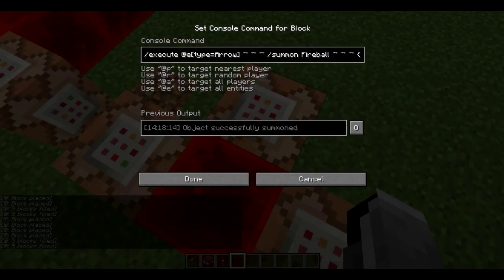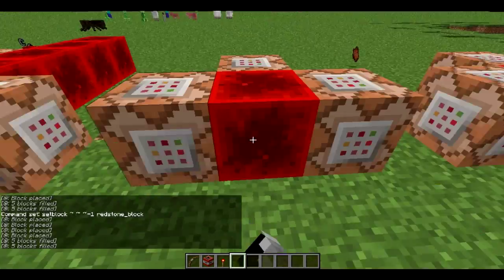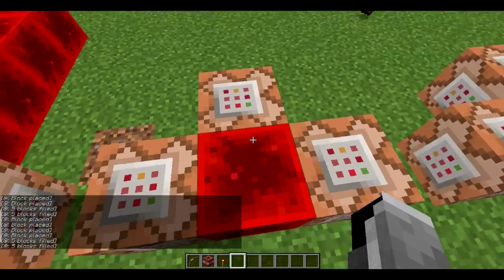It's executing at any arrow and summoning a fireball with an explosion power of one. The magic thing — which actually took quite a while to figure out — is that if you don't input a direction, it will just adapt the direction that the arrow has, so it will go the exact same way the arrow would, and that's how you get it to shoot like you wanted. That's basically the command — it will be in the description — just put it to one of these clocks and you have a gas bow.